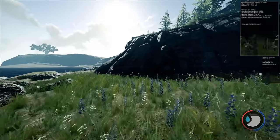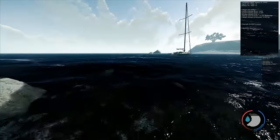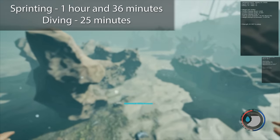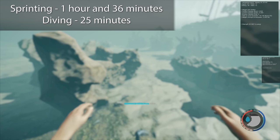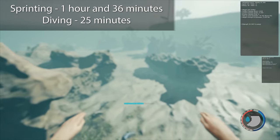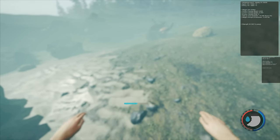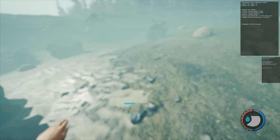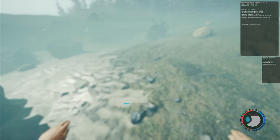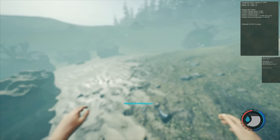Sprinting is self-explanatory — you just run around. It is a slow way of raising it. Though when underwater, you do not need to be moving around; you only need to be able to see the breath meter. One hour and 36 minutes of sprinting equals one athleticism, or 10 on the stats page. And 25 minutes of diving equals one athleticism, or 10 on the stat page. If you want to see what your values truly are, use console commands and press F3. Sprinting and diving are not added together when raising athleticism — it's got its own separate values.